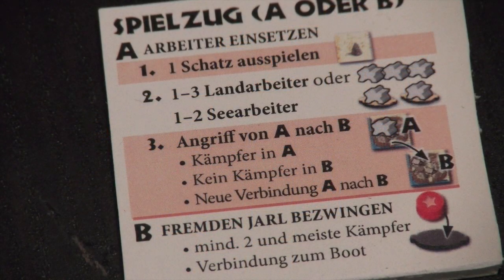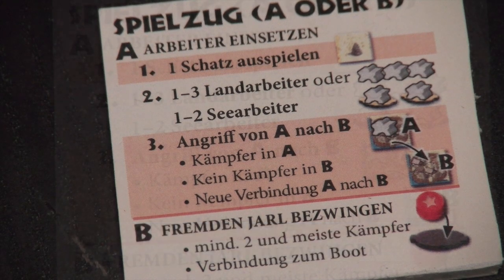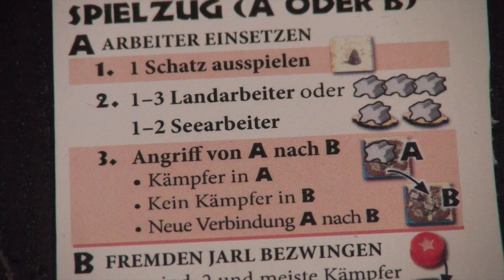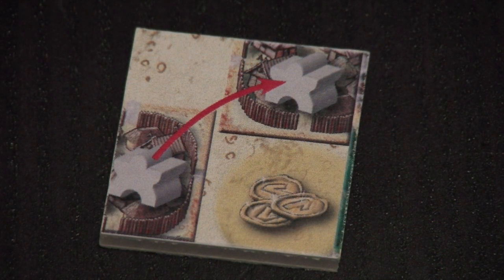So what can you do during your turn? Basically you have two main options. Option A, placing workers, has three steps to follow. Step one: you can play a treasure token from your reserve — this is purely optional. Step two: you have to place one to three land workers or one to two sea workers on the game board. Step three: you attack or unite, and sometimes this attack will cause a scoring round. Let's have a look at the three starting treasures first.